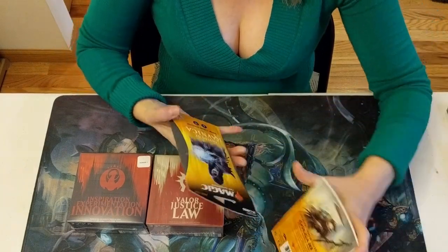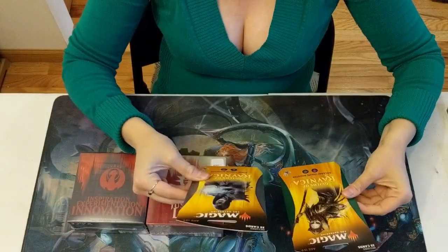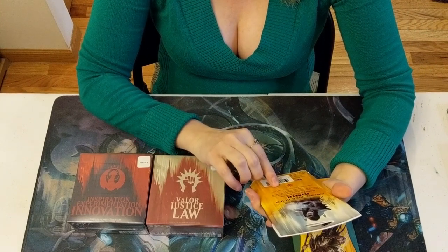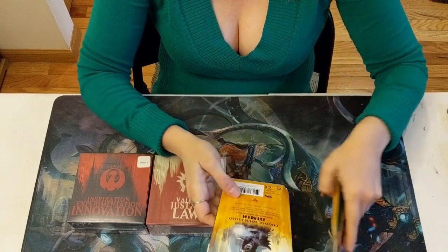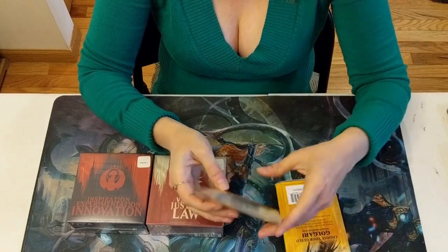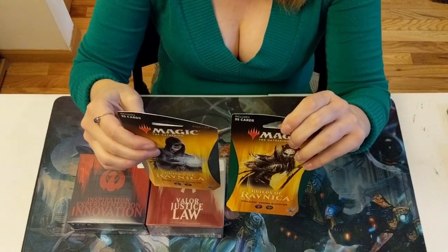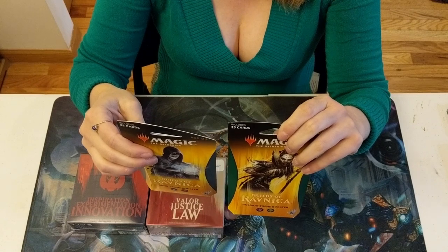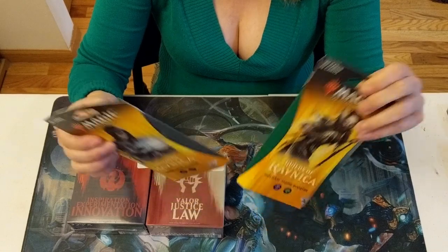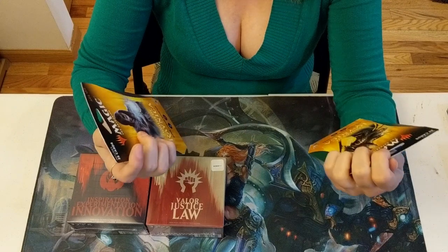We were able to get Dimir and Golgari theme packs. If you didn't know, these are new packs that they're trying out. They come with 35 cards, and they are seeded to be the guild that you choose. So Dimir should be blue and black cards. It says 35 cards, including at least one rare or mythic card. Just add 25 lands, and there's your 60-card deck.